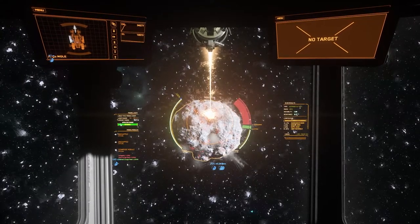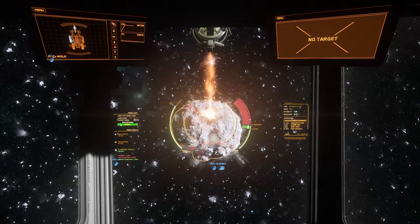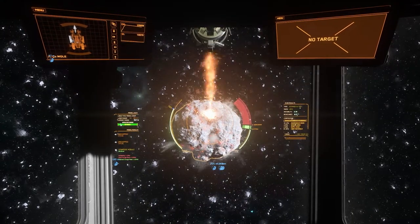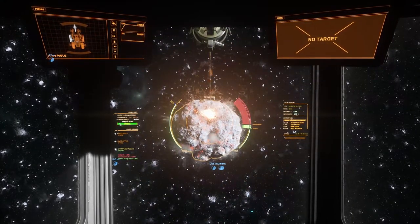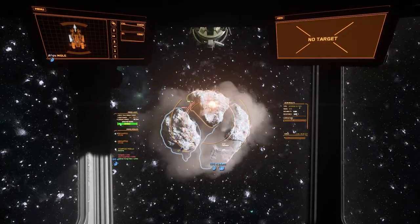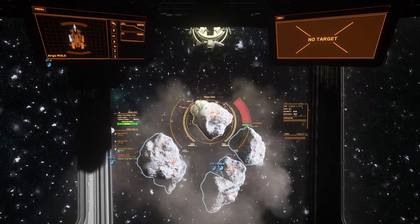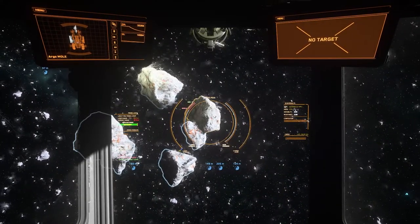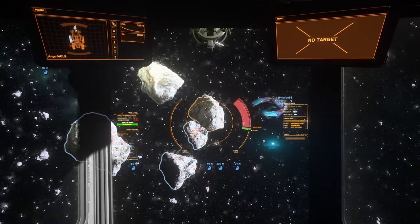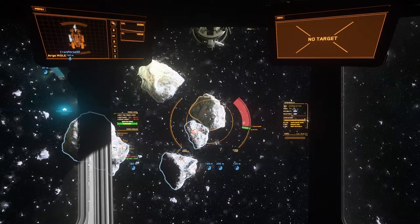We're approaching the optimal zone, so I'm going to start throttling down. I'll activate my Stampede module, which will rocket us through the optimal. You don't want to go into overcharge because it moves you through the optimal just as fast as it gets you there. Now that we've got this thing cracked, we're going to start looking at the different chunks that broke off and identify the ones that have the most Quantanium in them.